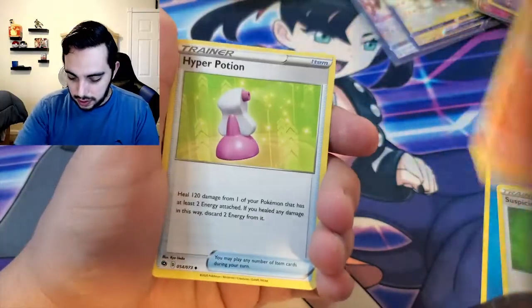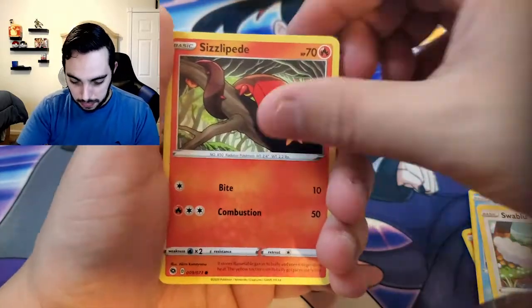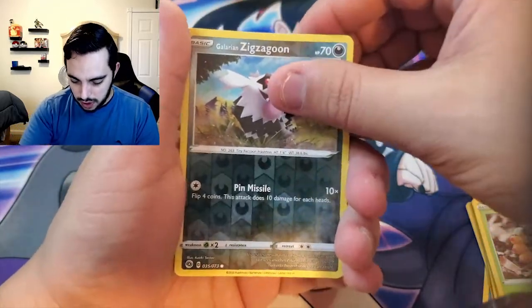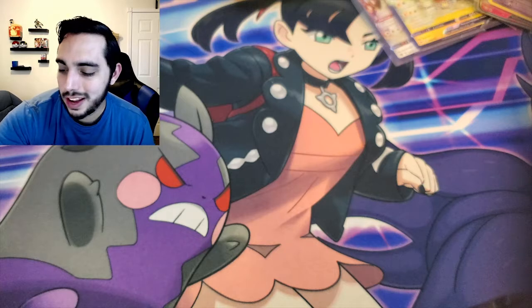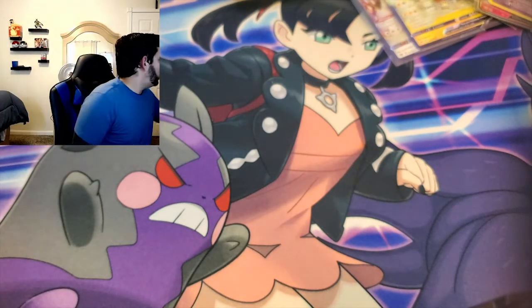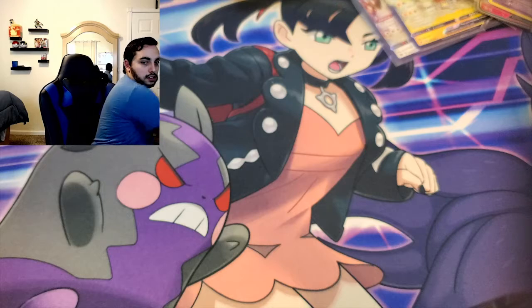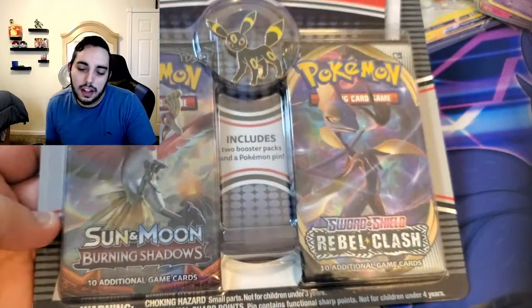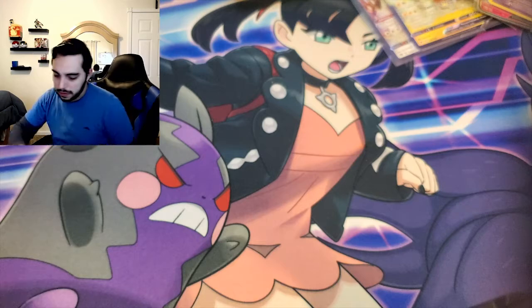Suspicious Food Tin, Victini, Hyper Potion, Galarian Runerigus, Carvanha, Swablu, Sizzlepede, Widow, Reverse Galarian Zigzagoon. And... oh, my Champion's Path. I'll take it — we've got to get those bad ones out of the way. That Sylveon box though — lit. We have so much stuff to open. We have this, Vivid Voltage, and these two random packs. It's already been a while in the video — I'm probably going to save those two random packs for the next one because of the Espeon on top.